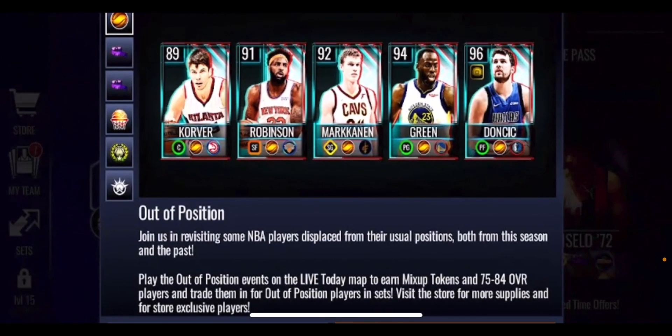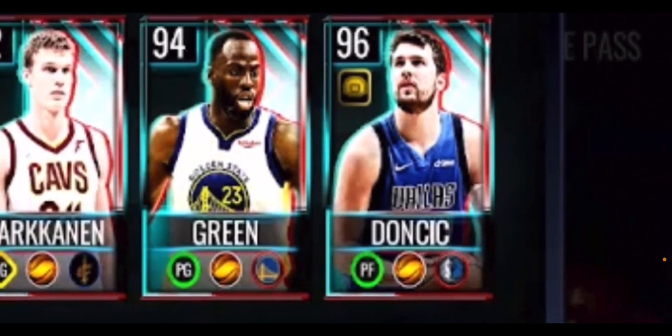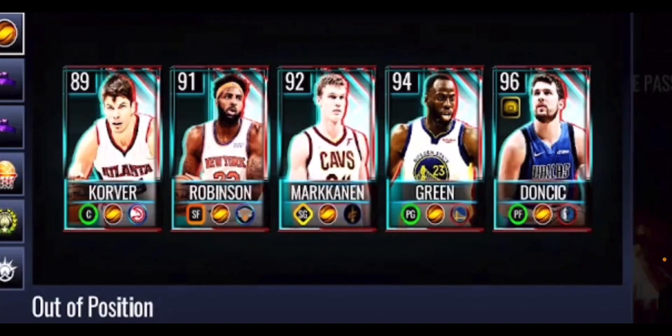Visit the store for more supplies and store exclusive players. You've got Cole Culver at a finesse center position, Robinson at a power small forward position, Marcanin at shooting guard as a strategic player, Draymond Green at a finesse point guard position, and the grandmaster is a 96 overall Luka Doncic as a finesse power forward.